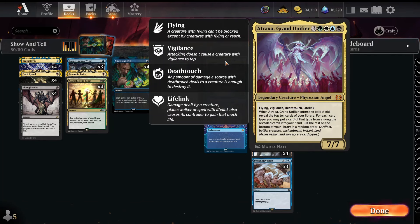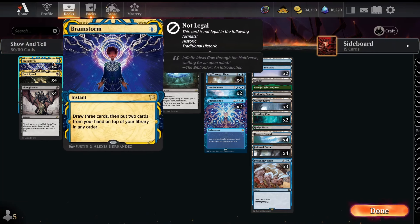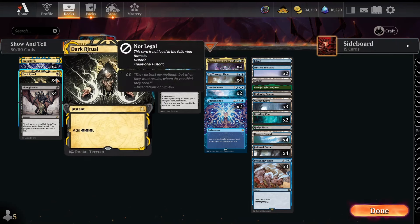Show and Tell plus Atraxa Grand Unifier gives us four more targets for Show and Tell that are pretty good. The deck is really just built around finding and casting Show and Tell. For the one-drop slots we've got four copies of Brainstorm — really good at digging, and great for getting rid of excess cards like two Omnisciences or too many Dig Through Times with a cheap fetch land. We've also got Dark Ritual.